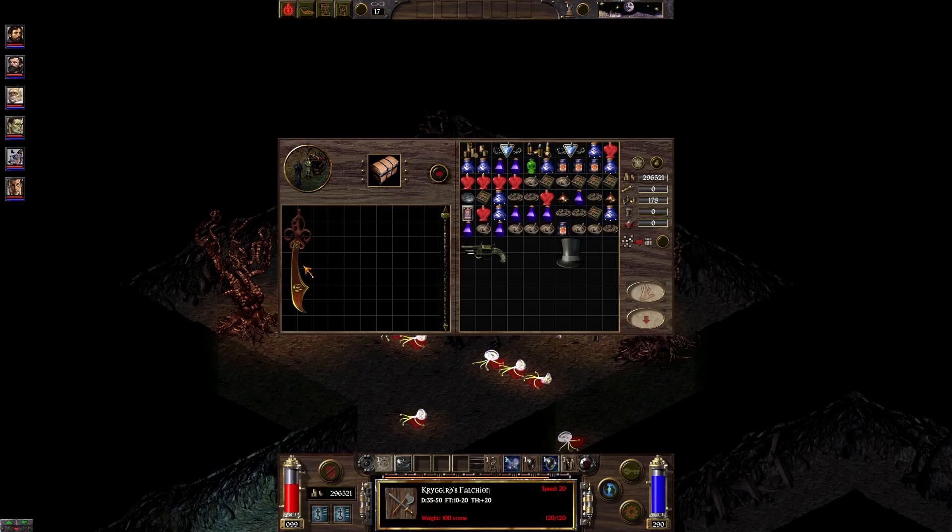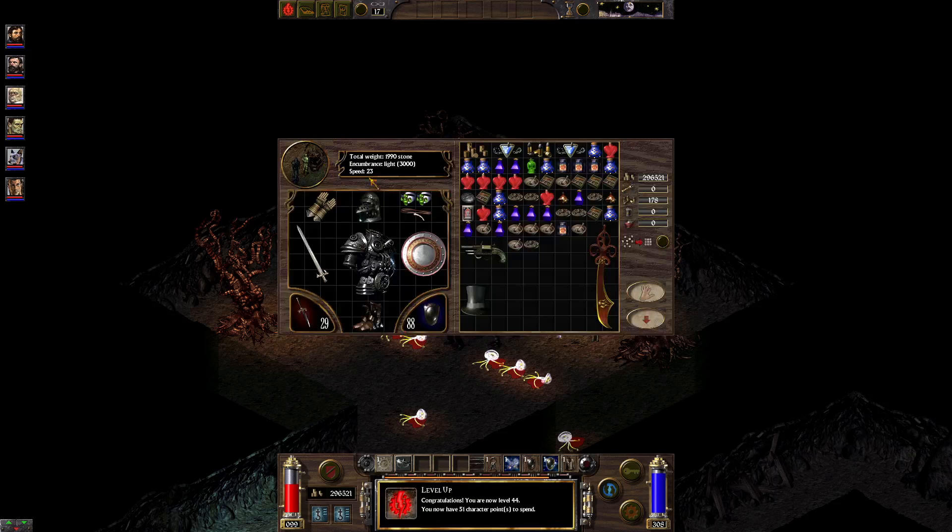We're gonna pick up this thing from this altar. Crigid's Falchion: Speed 20, Damage 30 to 50, Fatigue 10 to 20. It appears to be pretty good — we'll see if it's actually pretty good. I wonder what the MSR is on it. It is better. Ace to hit: 135. Damage: 23 to 32. Fatigue: 23 to 27. Seems like it should be a dramatic upgrade — and it is a pretty dramatic upgrade.